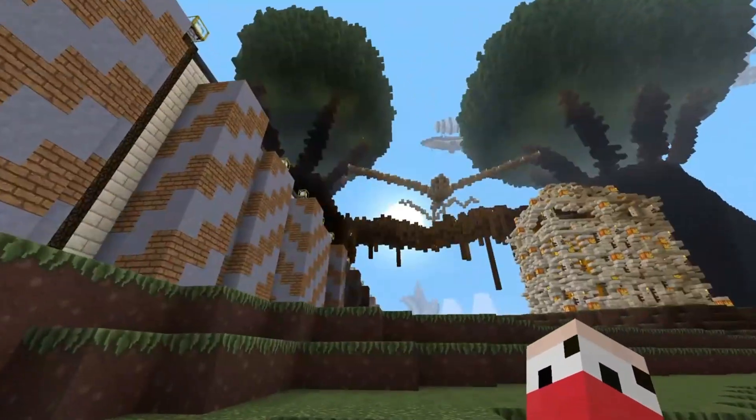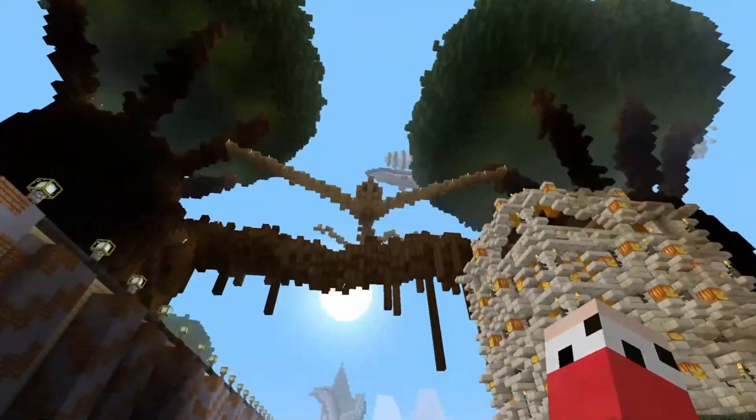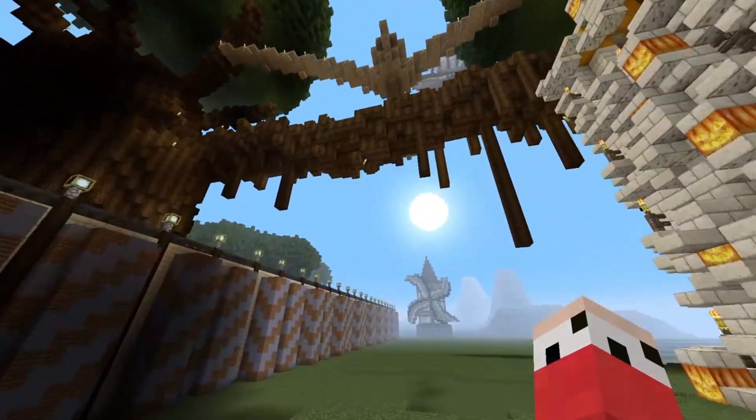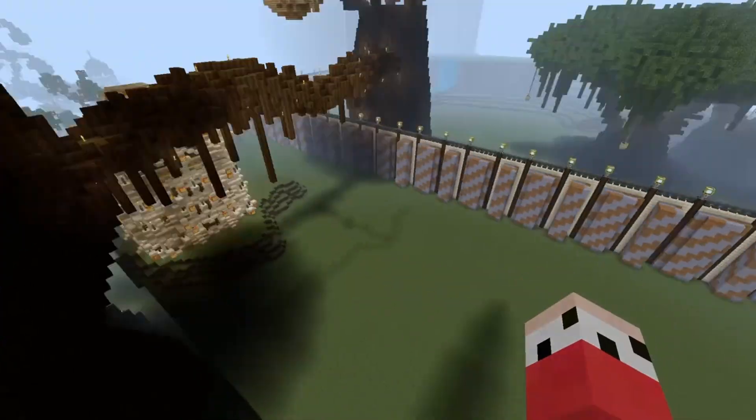Look at that branch in between the two trees — it looks so cool when you're on the ground. You've got the eagle up in the sky, and you've got the squid tower, the underwater tower, over there. So this is basically what I've done.